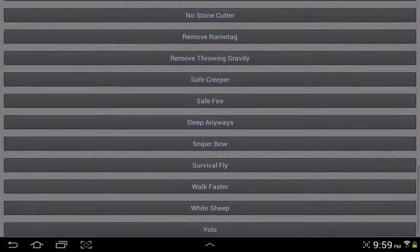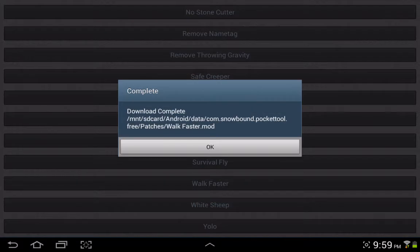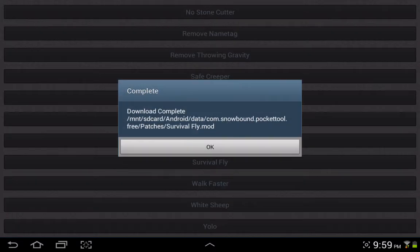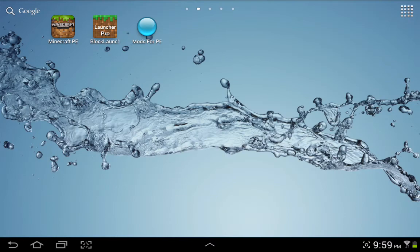Then you want to find the mod you want to get. I'm just going to download Walk Faster and Survival Fly. So now after you've done that, you're going to go to the home screen and you're going to open up Block Launcher.